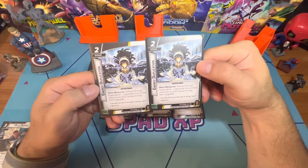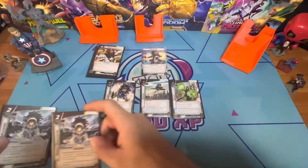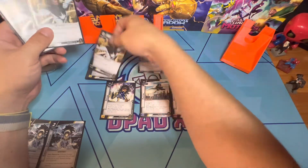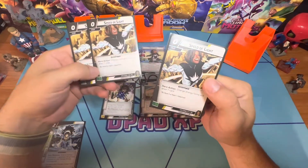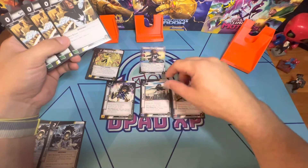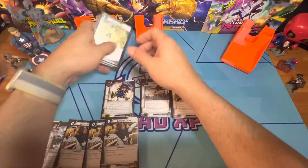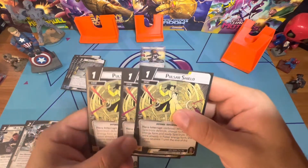For resource generators, there are two copies of a two-cost upgrade: exhaust this card and generate a printed resource matching the face-up energy card — energy, mental, or physical. There are also three copies of Speed of Light, which I love — a zero-cost event where you change energy forms and draw a card. So if you need a thwart, play it and draw; if you need to defend and heal, switch into Pulsar. It really lets you be versatile.